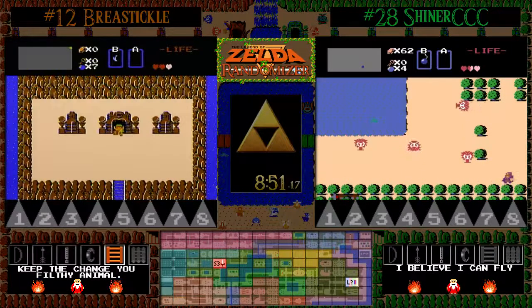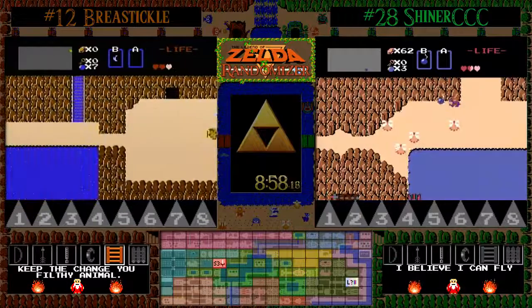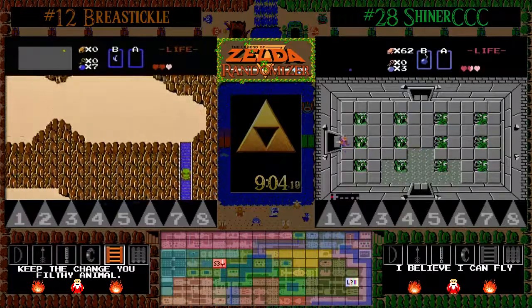Shiner was setting up for the world wrap there, and just as he was about to scroll the screen, he got clipped by a Zola fireball, and the Zola's like: nope, you're taking the long way, pal. Zolas are not very kind.